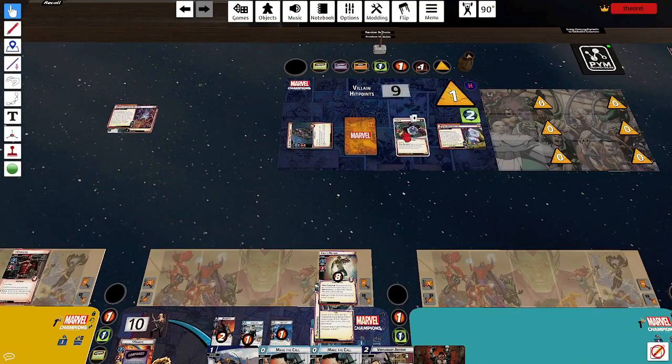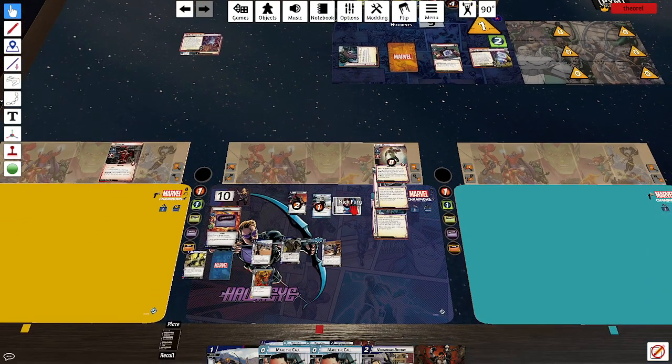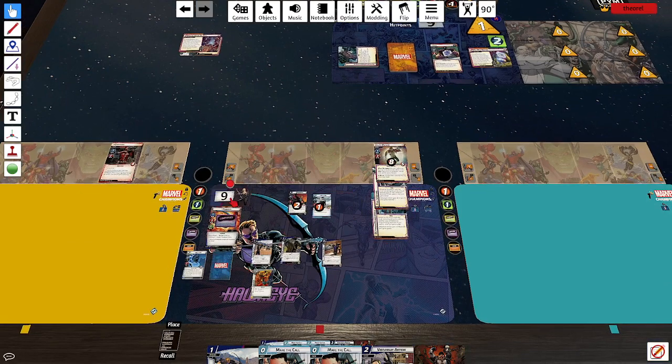One threat, one counter. Arnim Zola attacks me, Mockingbird defends and takes three damage. Two damage — then this guy attacks me for two damage, which I can take, so I'm not going to sacrifice an ally for it. Then he gets Neurological Implants — so now he has three hit points.